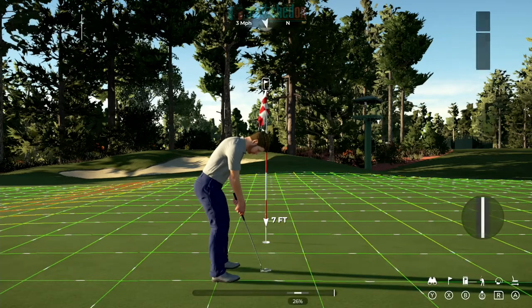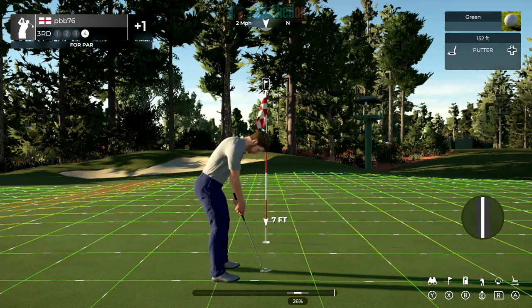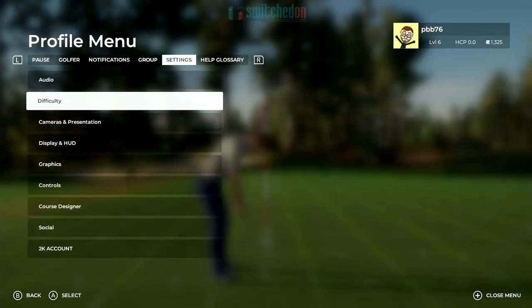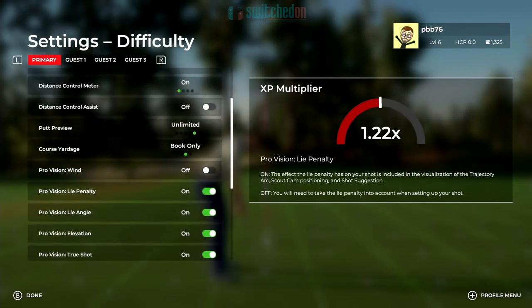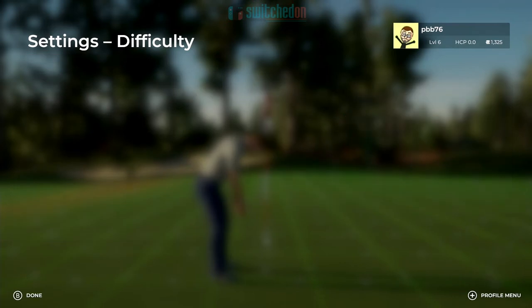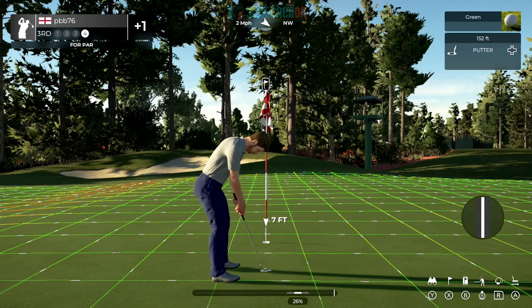Just while we're on the green, I'm going to show you how to turn the flag on and off. You can press the X button to toggle the flag on and off, but some people want the flag off permanently. Go into Settings, then Difficulty, and scroll right to the bottom of that menu. You'll see Pin Preference — you can set the pin to out or in. If you set it to out, it starts hidden and you can still press X to toggle it on and off, but if your preference is always off, you can set that there.